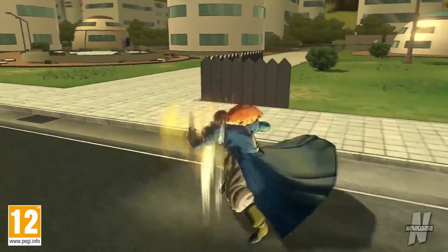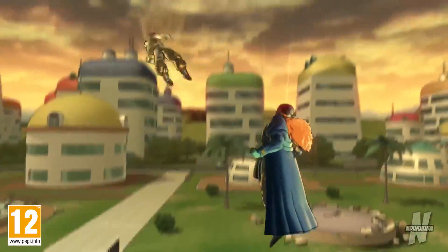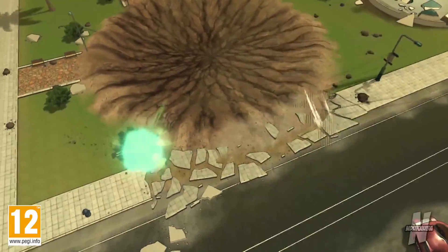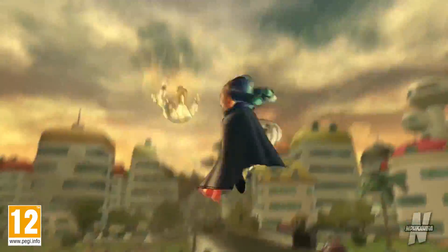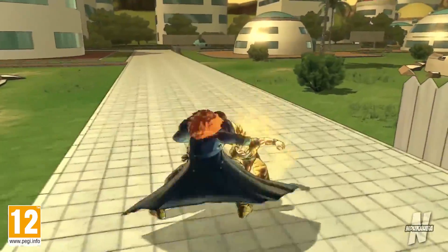Last but not least, we have Bojack. He has four super attacks: Trap Shooter, Reverse Launcher, Psycho Barrier, and Maximum Charge. He has one ultimate attack, Grand Smasher, and his evasive skill is Instant Rise. Even though we know what to expect from Bojack, since he's never been in a Dimps fighting game, technically his moves are brand new.